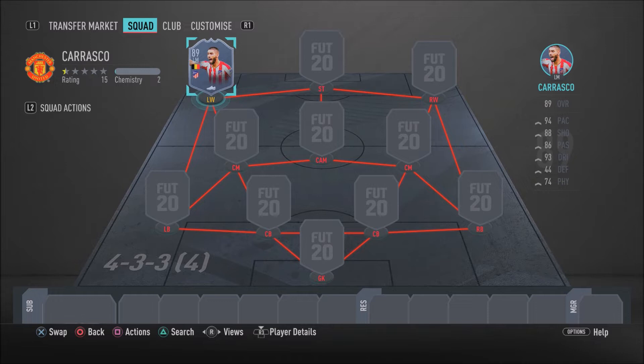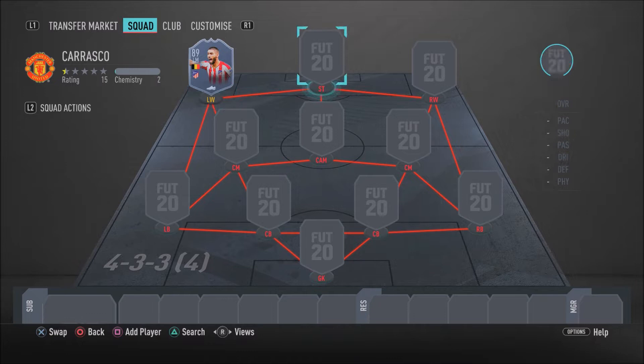As you can see on your screens right now, for this insane 500k team the formation you should use — only for chemistry reasons — is the 4-3-3-4 variation. Basically, in-game you should change formation. You should create a custom tactic preset of a different formation that I will show you at the end of the video. So make sure you watch until the end, because it will all make sense.